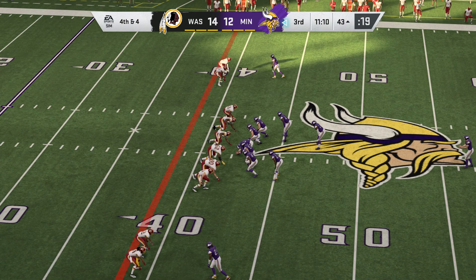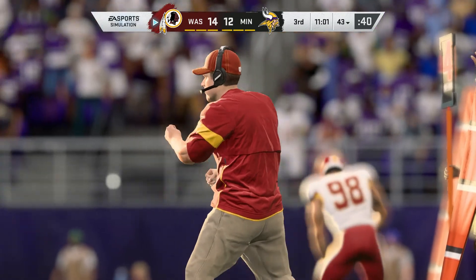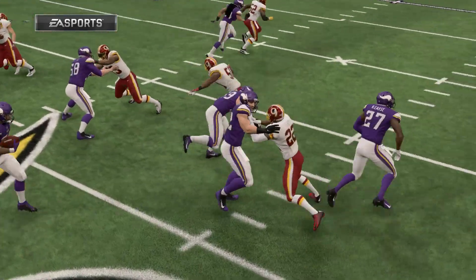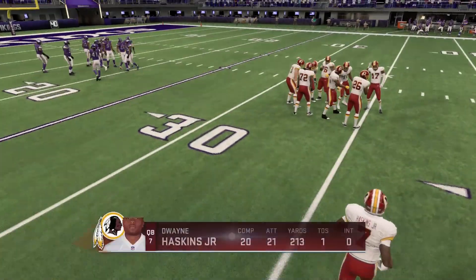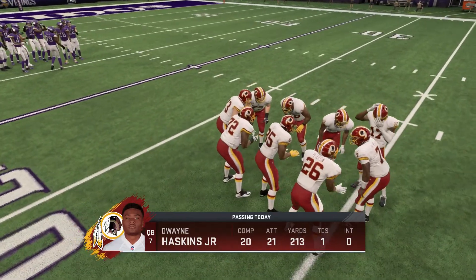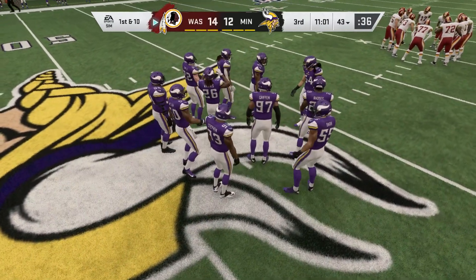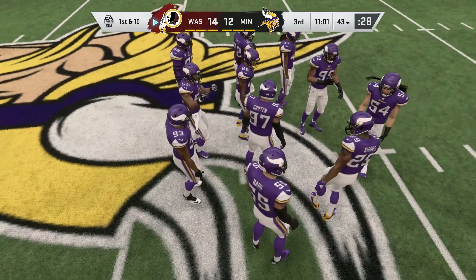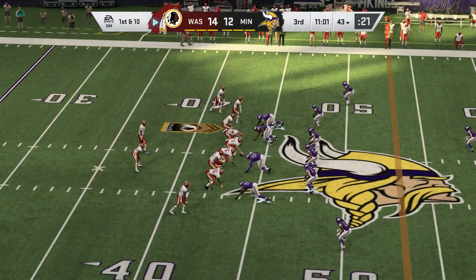Here's Britton Colquitt now as he'll punt it away for the fourth time today. And look at this — it's a fake! And he won't get there, stopped a few yards short of the line to gain. A little trickeration there, but it doesn't fool this defense. The Redskins' defense going to take over on the turnover on downs. Here's the Redskins' offense as they get set to start this third quarter — they were able to get the ball back here, didn't surrender any points. Now they'll look to add to their lead. How about the boost the defense gave them — shutting them down, not giving up any points, turning the ball back over.